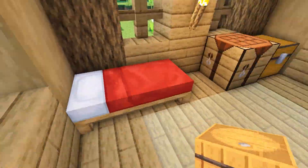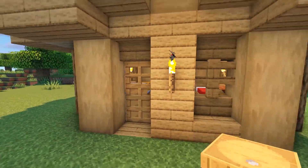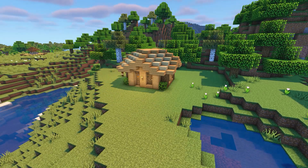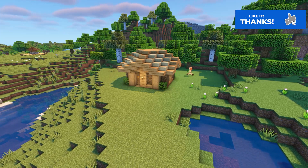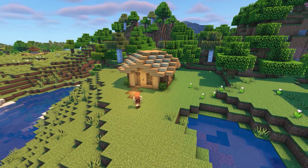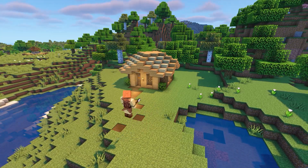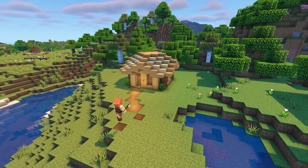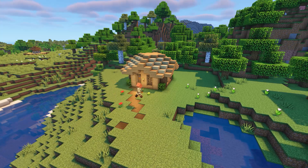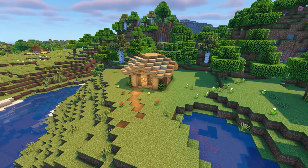I left the interior very simple, so feel free to change it if you want to. To decorate the outside, I've added a leaf block in each corner of the house — you can get leaf blocks from any tree by breaking the leaves with a pair of shears. After that, create a small path coming from the doorway by right-clicking on the grass with a shovel. Finally, add a few flowers around the path to finish it off. And that's the forest starter house completed.